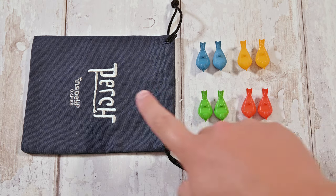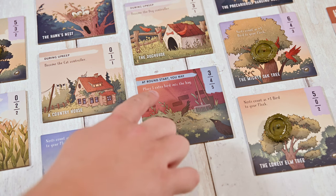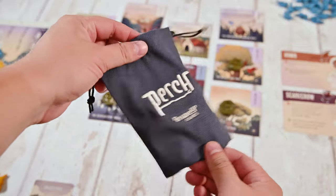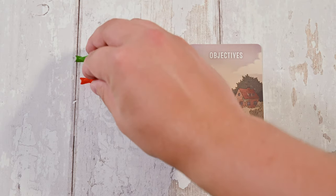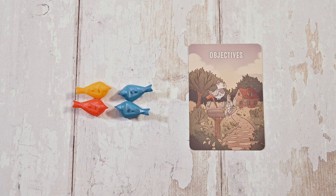During the migrate phase, two birds from each player's flock are added to the migration bag. Keep in mind the location tiles, as some will allow players to place more than just two birds into the migration bag. It is now the recruit phase. In the recruit phase you'll shake the migration bag and in churn order each player will draw two birds from the migration bag and take two birds from their own flock, leaving each player with four birds — two of their own and two from either their own or other players' flocks.